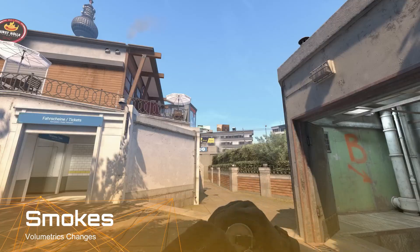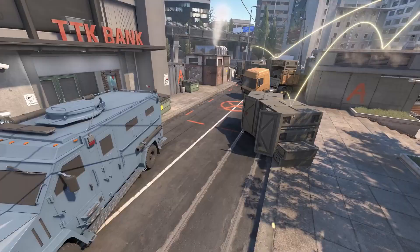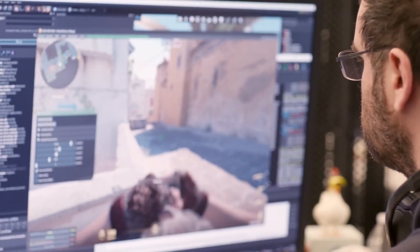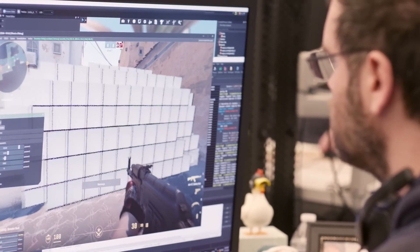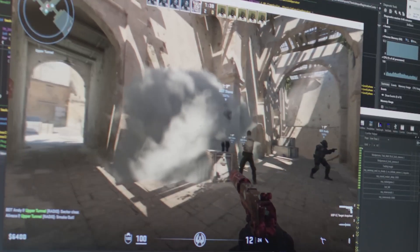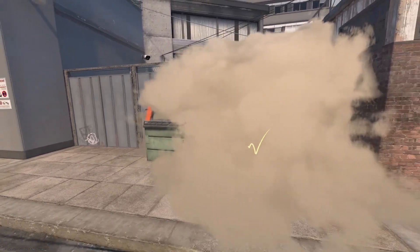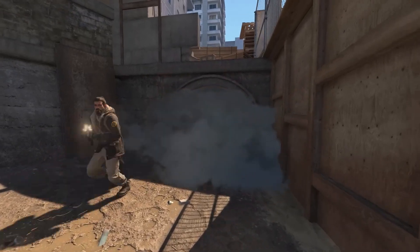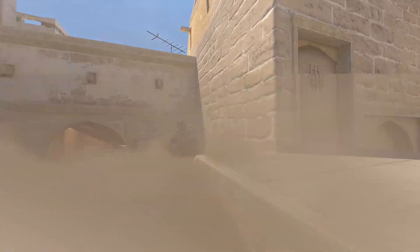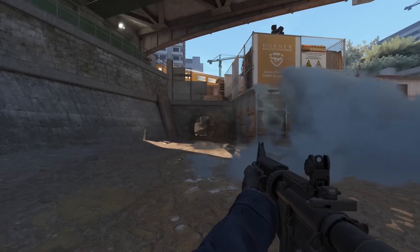Smoke grenades in CS2 are going to be dynamic volumetric objects which interact with the surrounding environment, reacting to lighting, gunfire and explosions. This new system allows the smoke particles to interact with other gameplay events, creating all new strategic opportunities for dispersing smoke. Bullets and HE grenades can push the smoke to briefly clear sightlines or expand occlusion. Plus, smoke now fills up spaces more naturally, seeping out of open doorways and broken windows and moving up and down flights of stairs. This is going to change competitive play a lot, making it quite risky to throw a smoke grenade when people can fire through it.